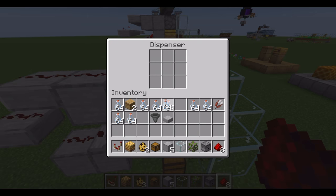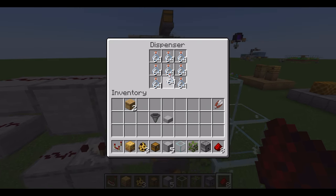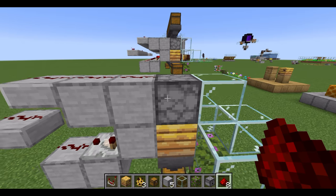Then you can put some bottles in here. I prefer filling it all the way up with bottles, but you don't have to if you don't want to. If you want to get honeycomb instead, then you can put the shears in like this and get honeycomb instead.